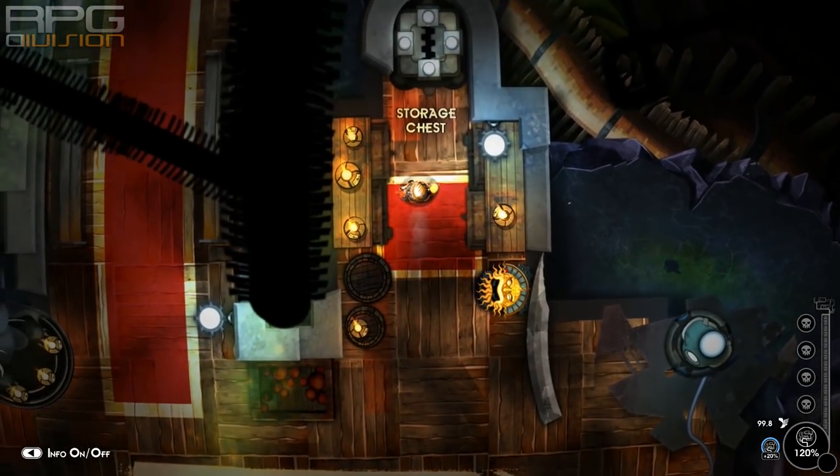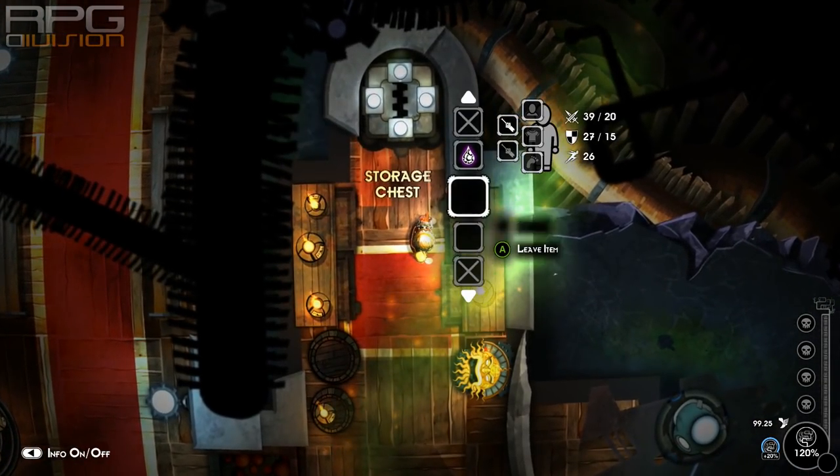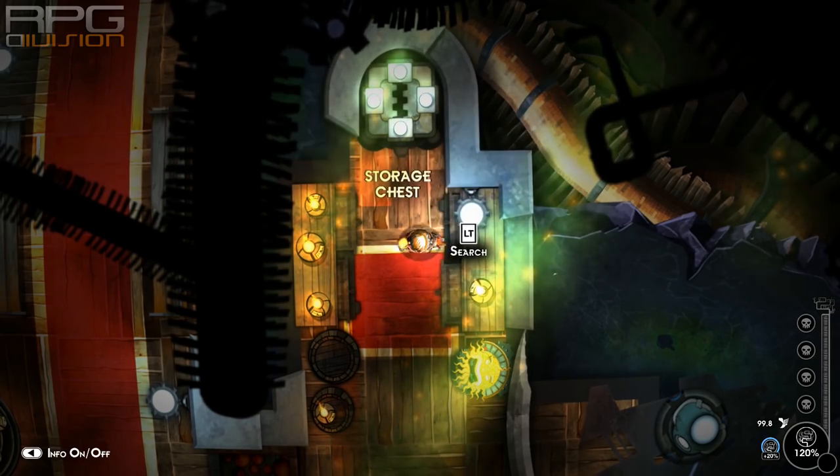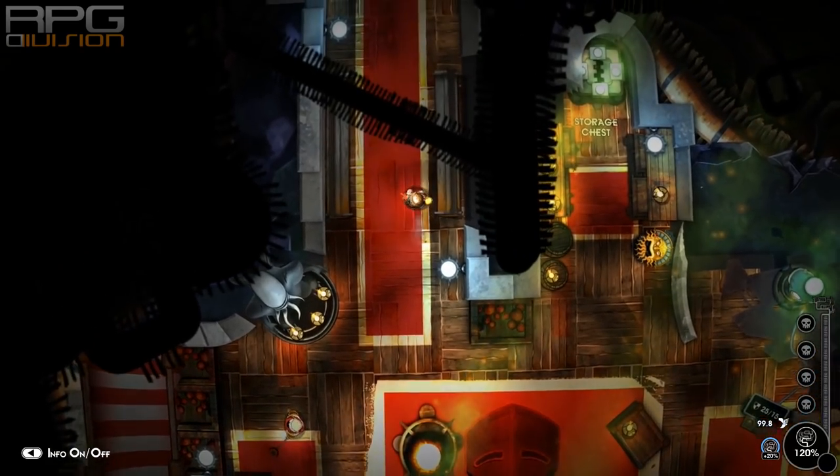Another thing I always like to put into the storage chest when I reach the sanctuary is a weapon of any kind. That way I don't have to start all over again without a weapon.